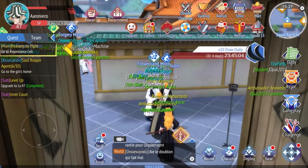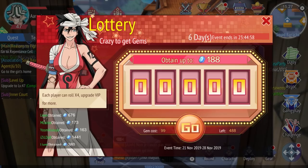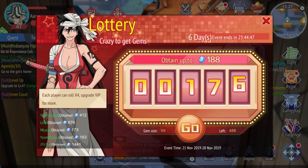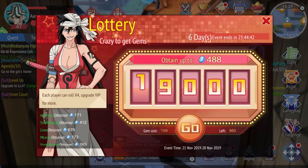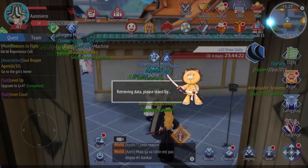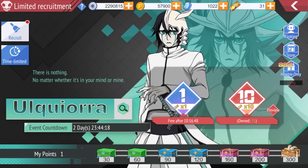There's a Lottery feature — this is actually a good way to get crystals. I spent 299 crystals and got 619 back. To do more lottery rolls you need to be VIP, so you'd need to spend money, but even the free version is decent. We went from 700 crystals to a higher amount just from that.